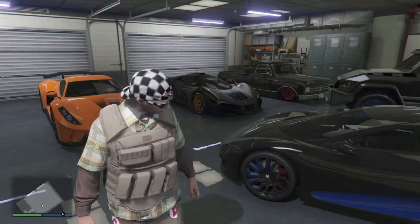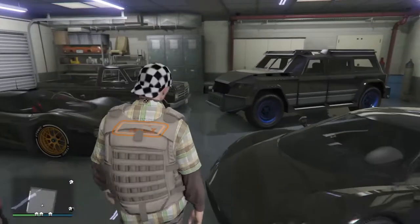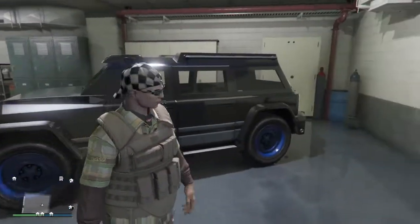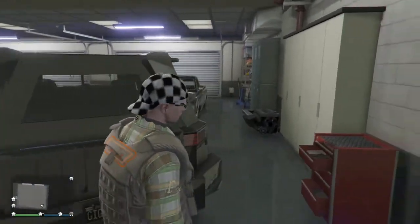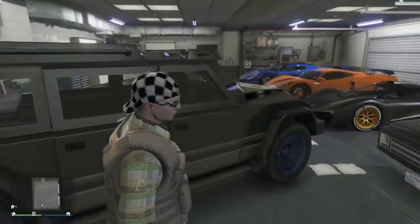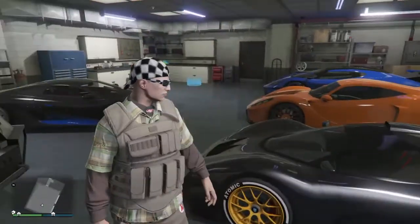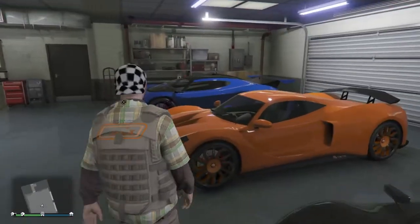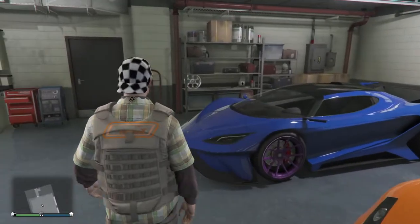Hello guys, Moody here. Today I've got a few more of these cars you can put colored wheels on your stock wheels. We got the Night Shark here, the Osamity, the Vigione, the Ocelot, the Taipan, and the Tyrant.